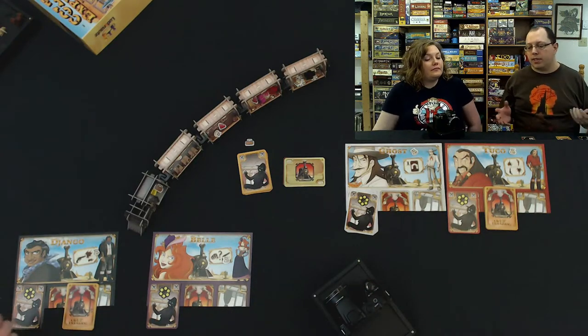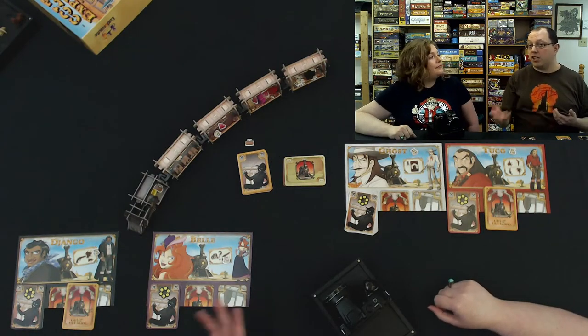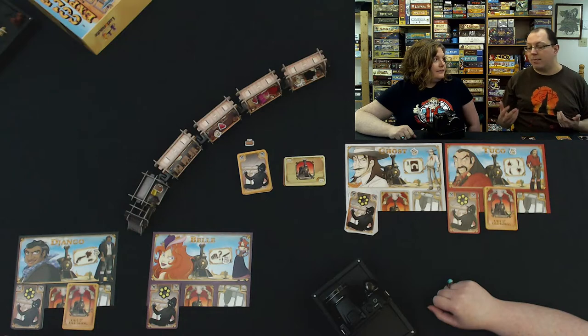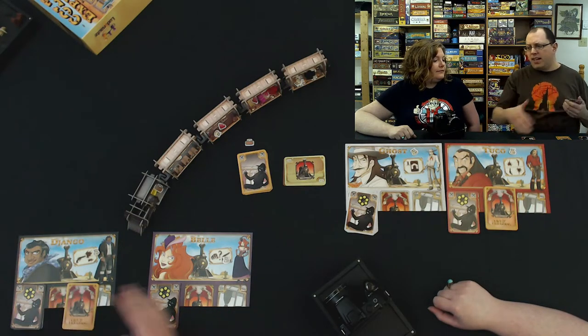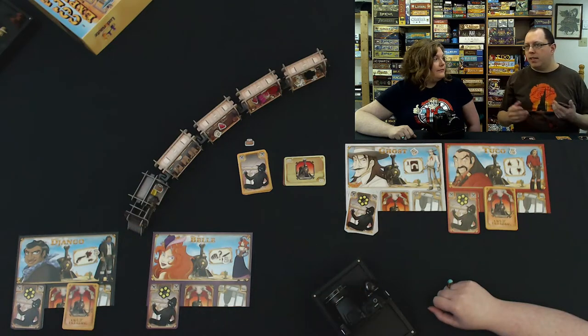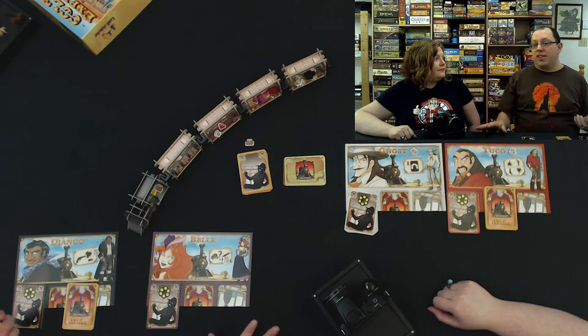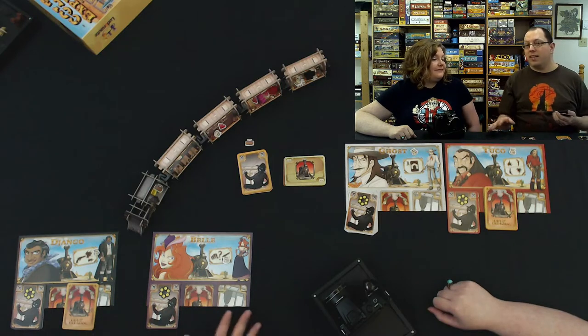So, how Colt Express works is there's gonna be a round card that we flip up, and that's gonna tell us how many cards we're gonna be playing, whether they're gonna be played face up or face down, and any other special things that happen during the round. For each of those cards played during the round, we have a hand of six cards. In the two-player variant we're playing from a common deck, so I'll play a card, you'll play a card — but none of them actually do anything yet. You wait until all the cards have been played, flip the stack over, and then you play the round.